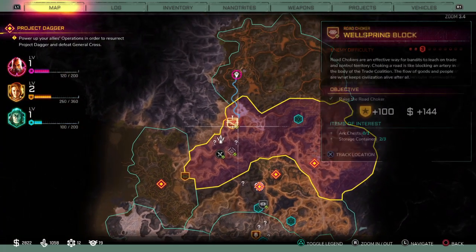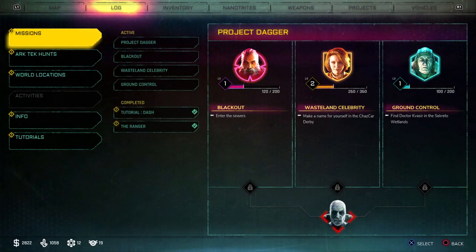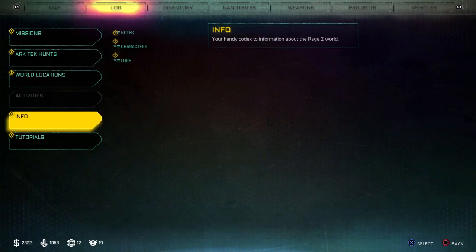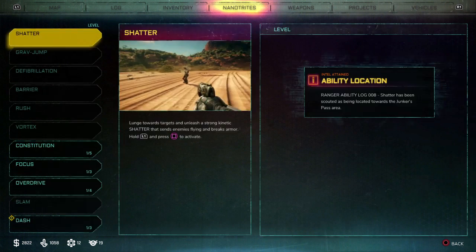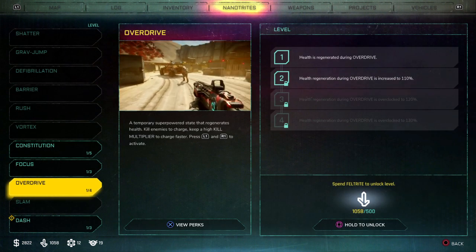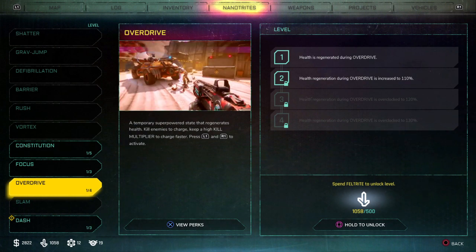But first things first — what else did I do here? So I've got to find that Arc Chest too while I'm here. So what else can I unlock at this point? There's a lot of lag here on the PS4 — it's a base PS4, but I think the lag's pretty annoying. Health Regeneration — so I can spend Feltrite to unlock that level.